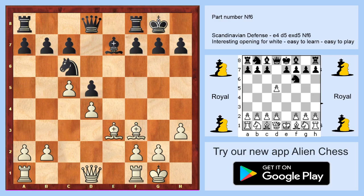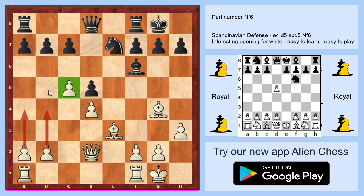Then your plan is b4, b5, and you have the advantage of at least two bishops. Believe me, two bishops are strong here. Maybe you can play bishop to g4, but this position is really good for you because the plan is b4, a4, b5, h5. You can play rook to c1, and you are playing only for winning.